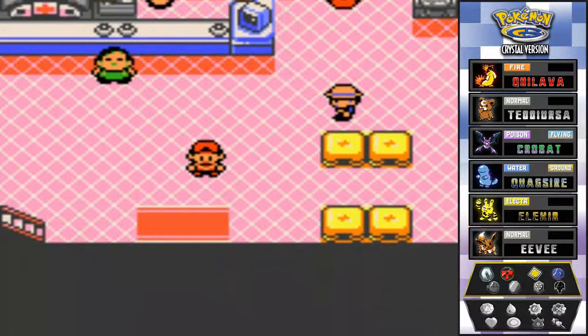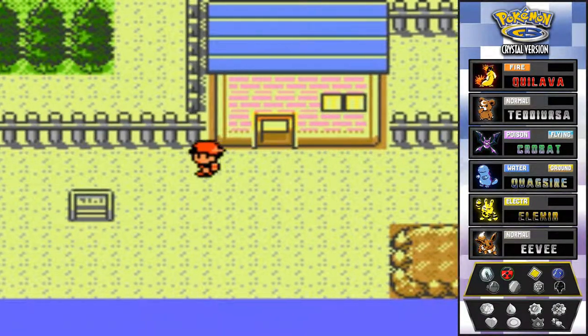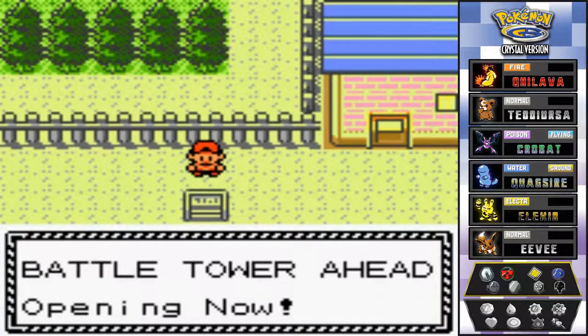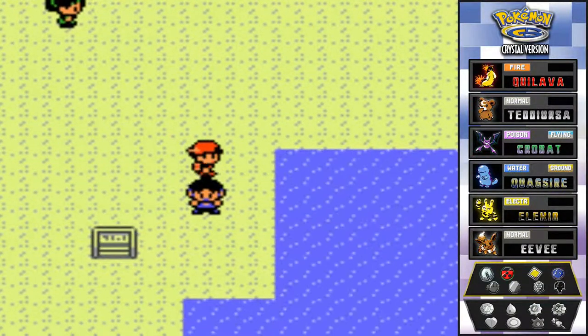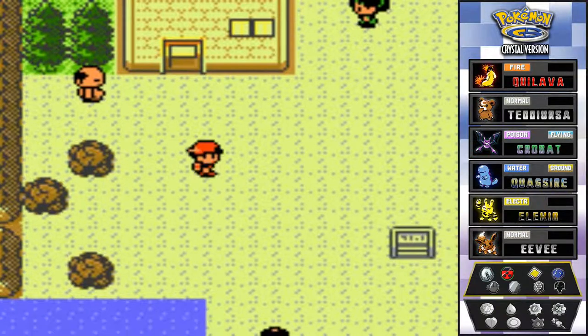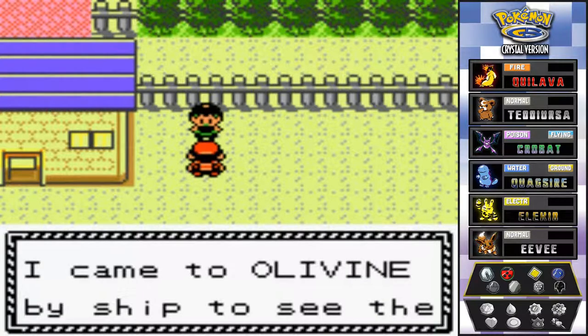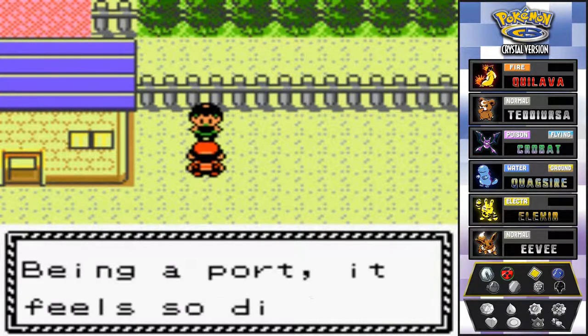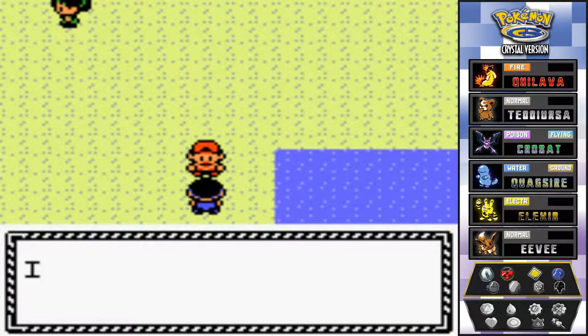Before we go into the lighthouse, let's check this out - it says Battle Tower ahead. In Pokemon Crystal only, they've added an extra feature called the Battle Tower. Talk to these people - one says he came to Olivine by ship to see the sights and soak up the atmosphere. Another asks if I've gone to the Battle Tower, saying a lot of tough trainers have already gathered there.